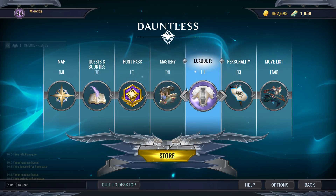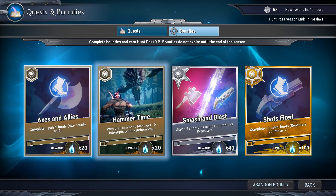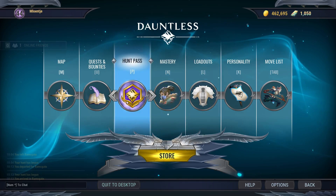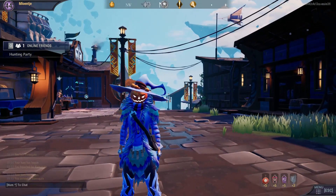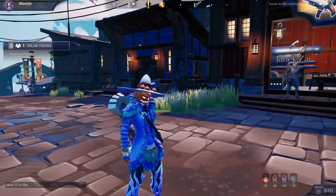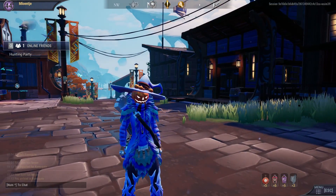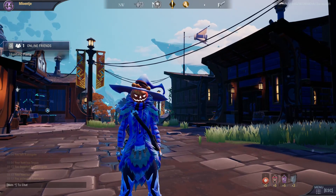Checking the bounties: complete six patrol hunts with axe counting as two, hammer blast get 10 interrupts on any behemoth, slay five behemoths using hammer or repeaters, and complete 10 patrol hunts. The hunt pass timer says 34 and we have 85 now — we got two new tokens from our kills. That's gonna wrap it up for this episode. The new fist weapons, the aether strikers, are in the game and I'll be wiping a few times on harder behemoths figuring out the combos. Hope you enjoyed it, see you in the next one!